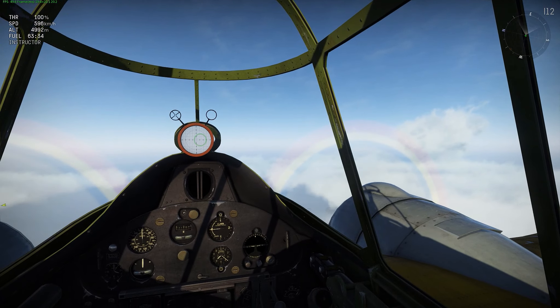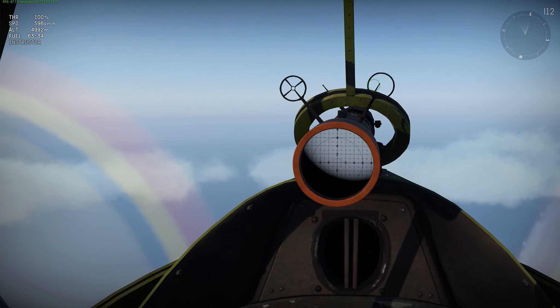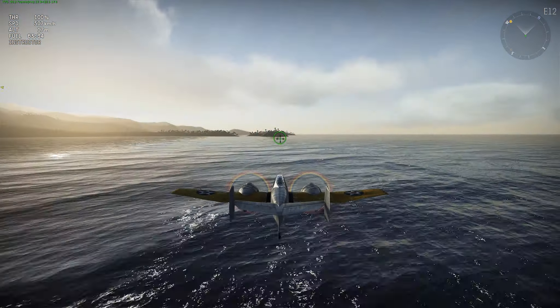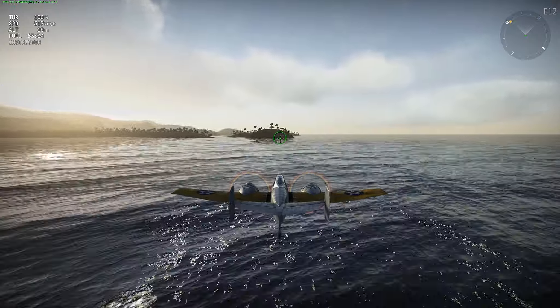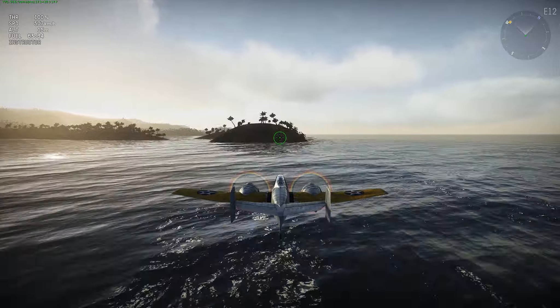First things first, how fast does she go? The answer to that question would be 596 kmph at 5,000 meters, and it's about 507 kmph at sea level, which is a bit of a letdown because I was led to believe by the internet that this thing did about 613 on the deck.